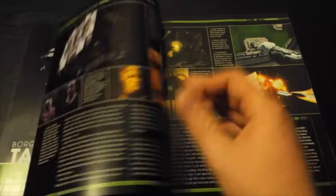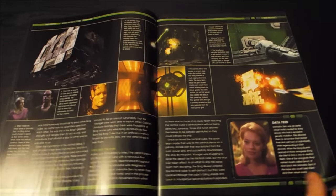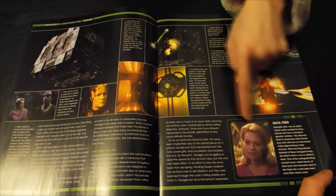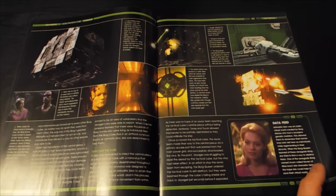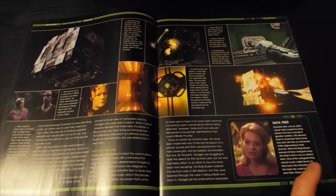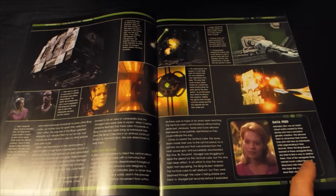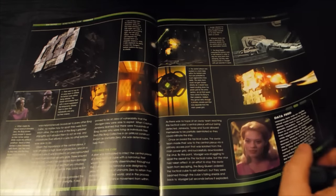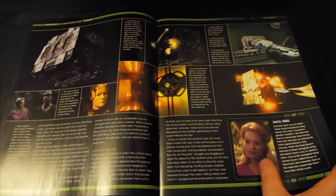Right, so there we go, some pictures. Seven of Nine. Unimatrix Zero was an idyllic virtual world created by Borg drones who had a recessive gene mutation. This allowed them to remember their former lives and visit there as individuals.